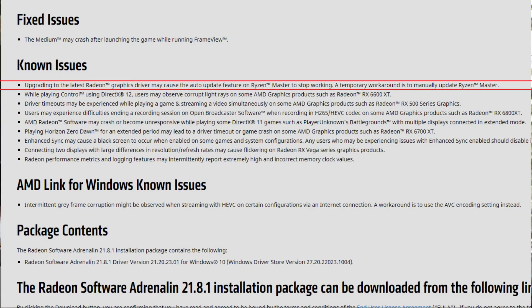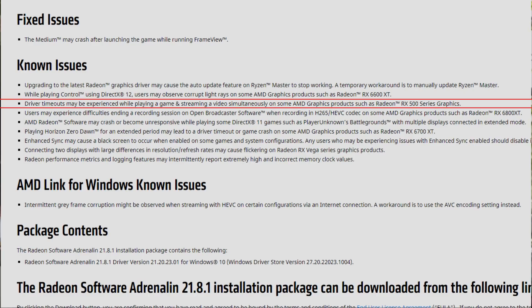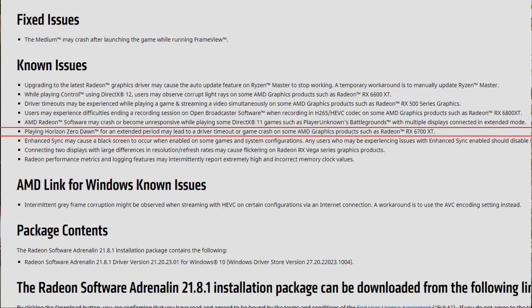As for the known issues: upgrading to the latest Radeon graphics drivers may cause the auto-update feature in Ryzen Master to stop working — a temporary workaround is to manually update Ryzen Master. While playing Control using DirectX 12, users may observe corrupt light rays on some AMD graphics products such as the Radeon RX 6600 XT. Driver timeouts may be experienced while playing games and streaming video simultaneously on some AMD graphics products such as the Radeon RX 500 series. Users may also experience difficulties ending a recording session in OBS when recording in H.265 HEVC codec on some AMD graphics products such as the RX 6800 XT.